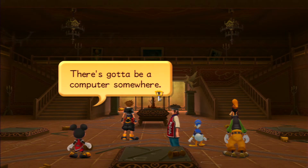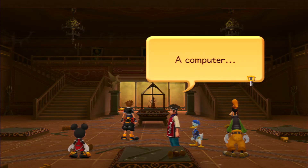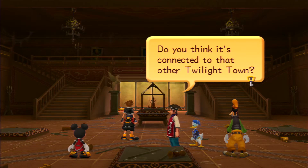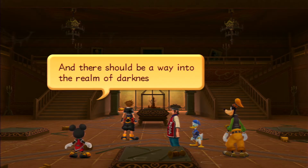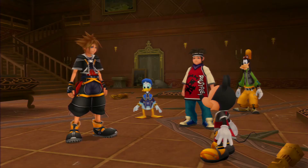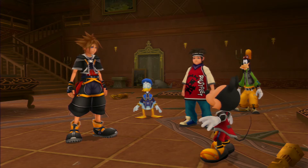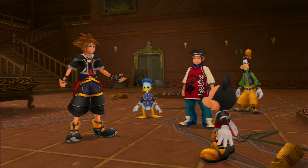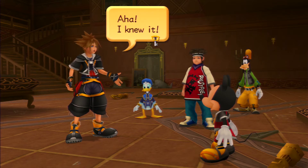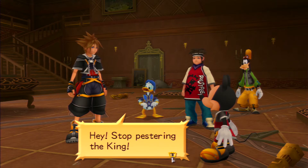There's gotta be a computer somewhere. A computer? Do you think it's connected to that other Twilight Town? It might be. And there should be a way into the realm of darkness there. Riku told you that, didn't he? Please, Sora, I made a promise. Aha, I knew it. Hey, stop pestering the king.